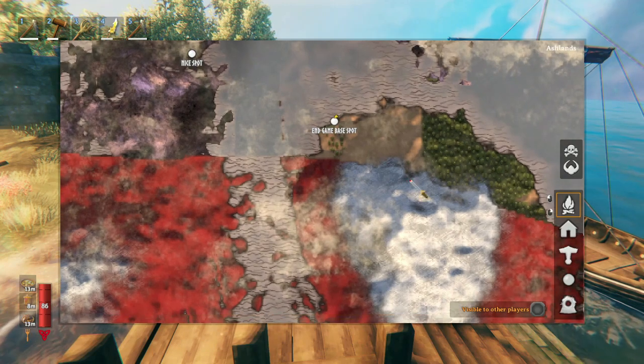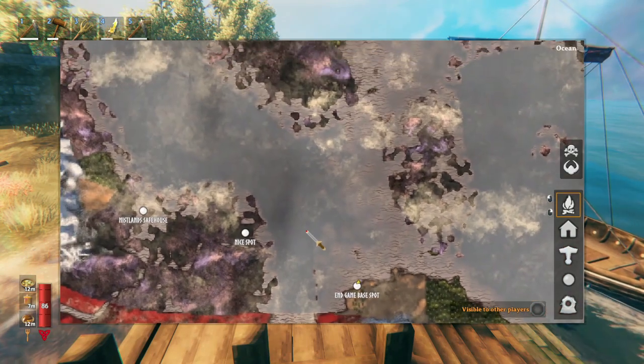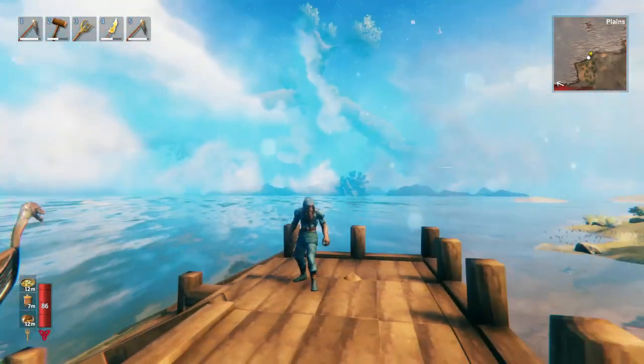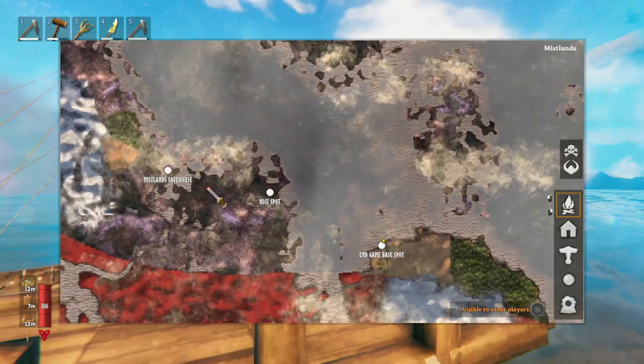You want to load as little of it as possible. That way, when the update happens, you'll actually get the update. This forward base would also be a great spot for Mistlands hunting, because you can see the spots right here — access to the ocean, Mistlands over there, Mistlands over there, Mistlands over there — and you could just bring it all right back here.